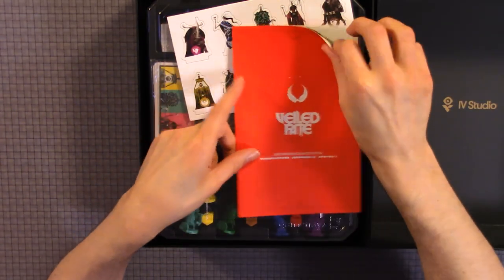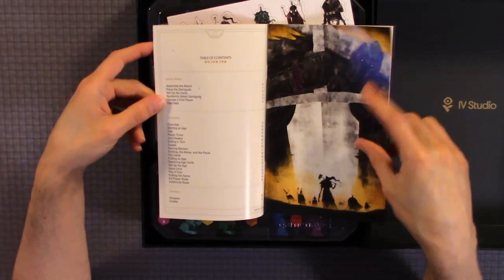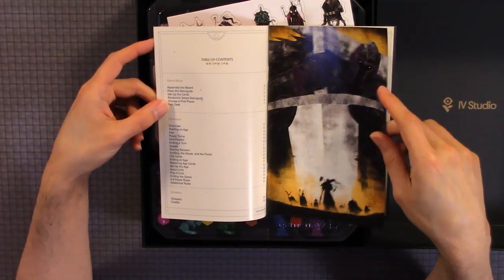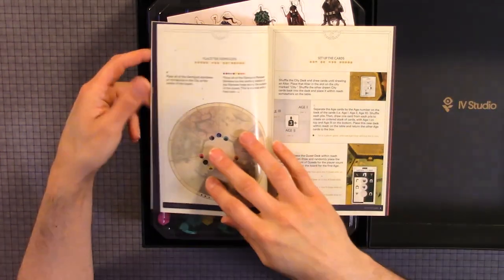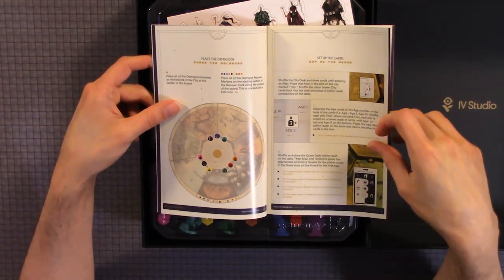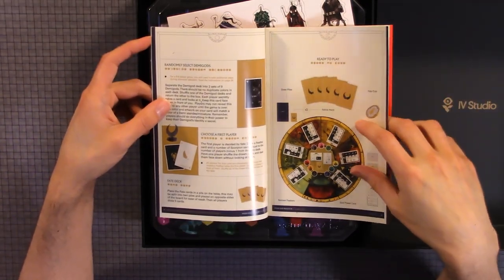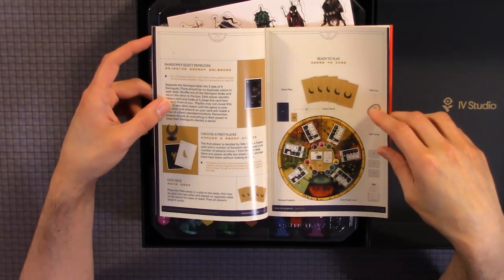Here we have the rulebook. You have your table of contents, game setup, gameplay, glossary — really cool design. Game setup covers: assemble the board, place the demon gods, set up the cards, randomly select demon gods, choose the first player, fake deck, ready to play.